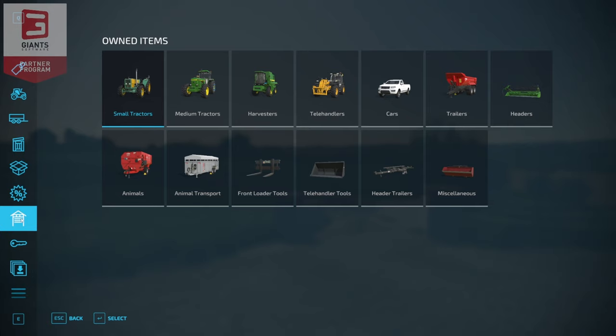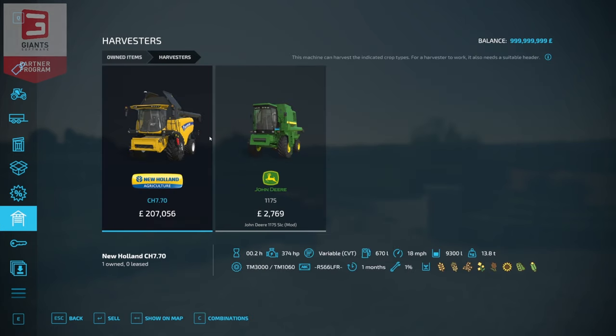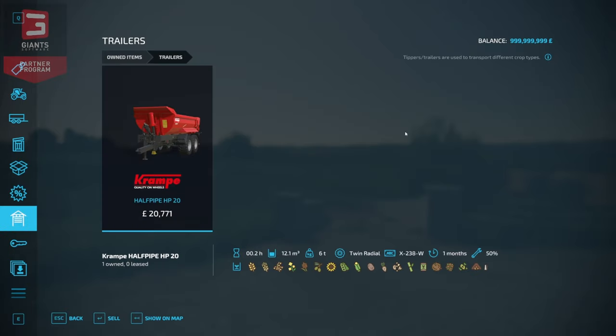Let's look at the starting vehicles on new farmer. Under small tractors we have the Bauer 6105, and under medium tractors we have the John Deere 7810. If you have the John Deere 4040 installed — not a required mod — you will start with two of them at what I call the second farm. That's also where the mod harvester is: you come in owning a New Holland CH 770 and a John Deere 1175. Also included is the JCB Agri Pro, the Lizard Pickup 2017, and the Cramp half-pipe HP 20 trailer.